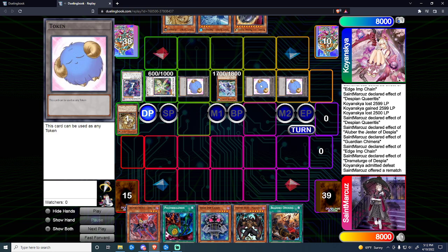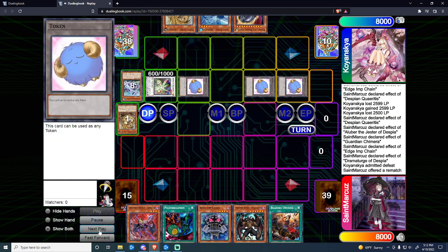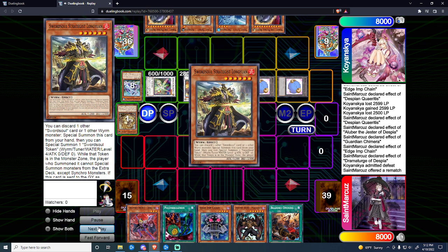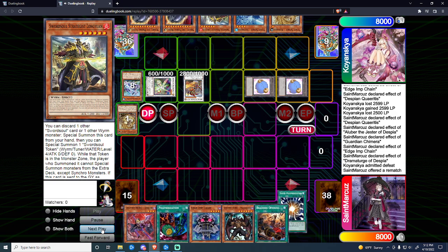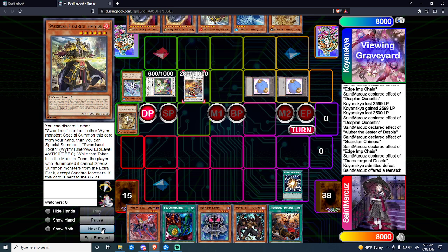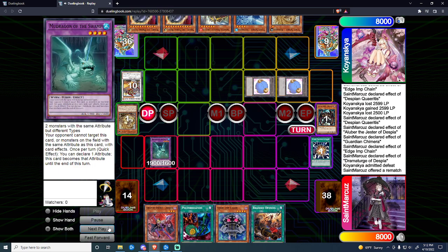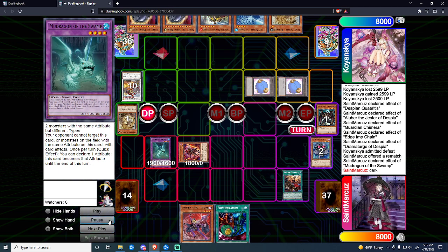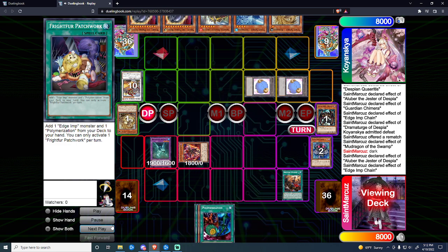With the Auroradon he should have popped a token and he would have been fine, but he stutters. So his board wasn't as strong as it could be — it was a big misplay on his part. He adds Long Wand but has no room to summon anything else. We topdeck the Super Poly, which is going to be nuts — we Super Poly away the Herald and pitch the Malicious, because we can always add the Malicious back with the Denier. We make Mud Dragon and chain its effect to make it Dark, so he can no longer target our summons with Valor if he had it.